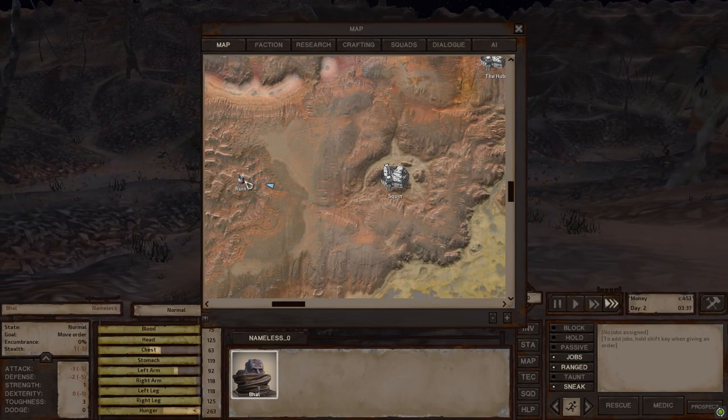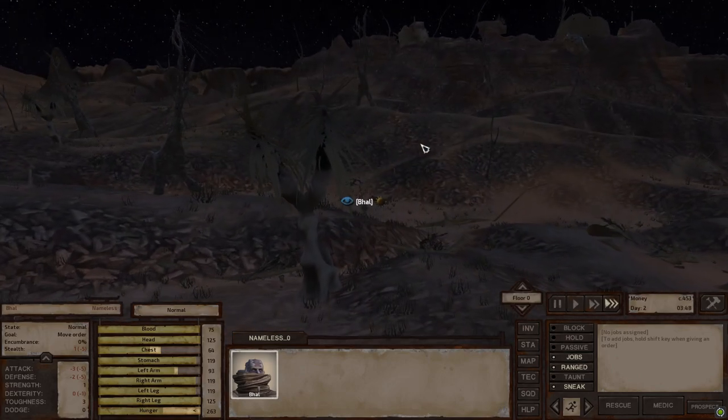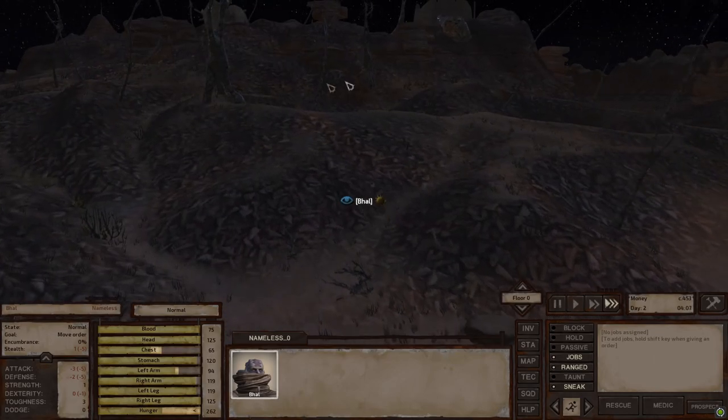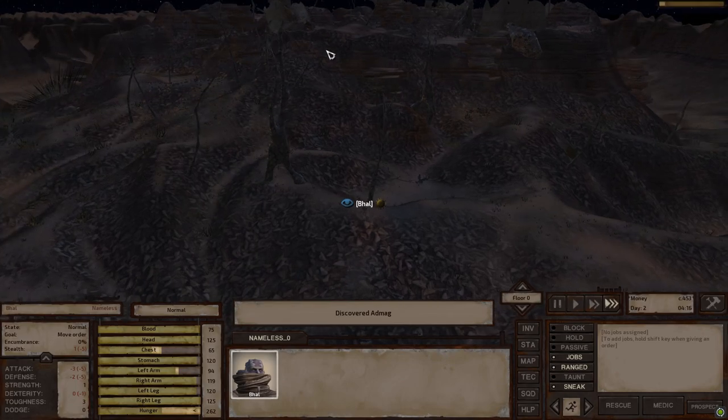As you can see, from Squin, the ruins are directly west, just across a little valley. In here we should find some low-grade weapons — not great, but better than no weapon.